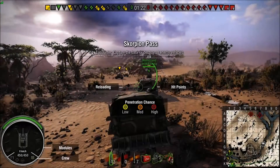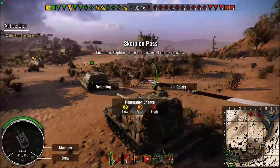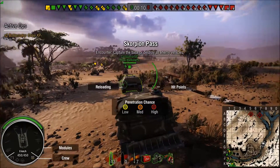Hello everybody and welcome back to World of Tanks. My name is SpartanElite43 and tonight we're in a group and we're on Scorpion Pass. I'm in my M55 Tornado because that's where I'm the most effective.